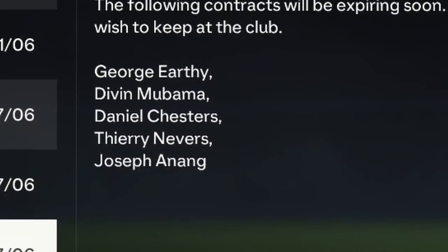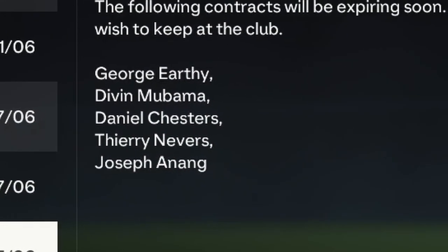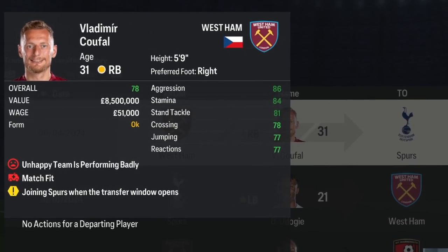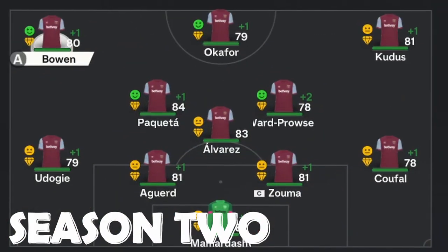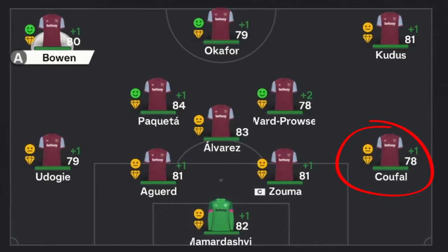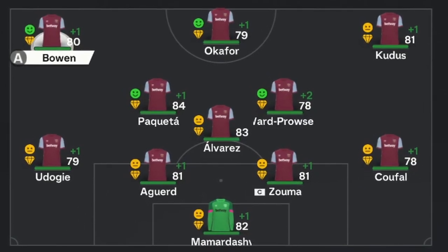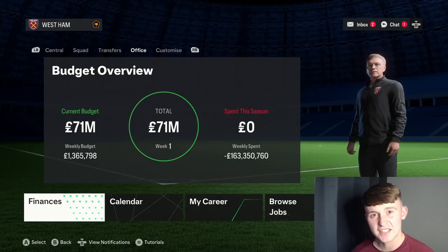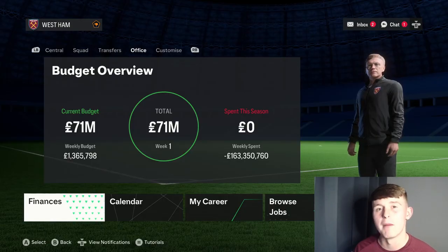Just to let you know, players whose contracts were not renewed will be leaving the club — Vladimir Coufal joins Tottenham on a free to close off season one. We're into season two, and looking at the starting eleven we definitely need a new right-back and a centre midfielder to replace James Ward-Prowse, who is 29 and only 78-rated. Transfer budget is £71 million — the same as last season — but we only need a centre midfielder and right-back, so we could make that money work.